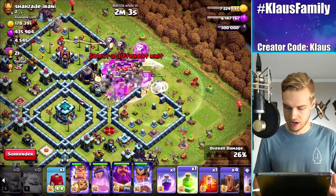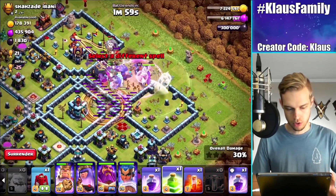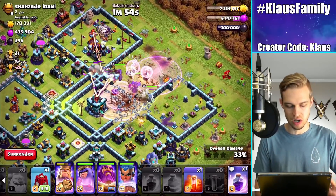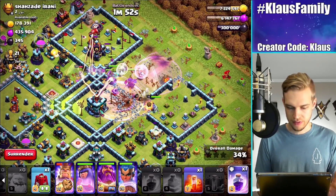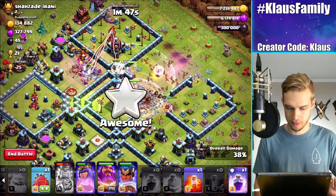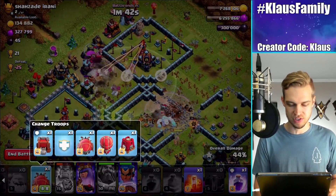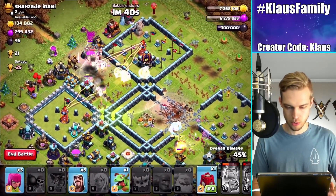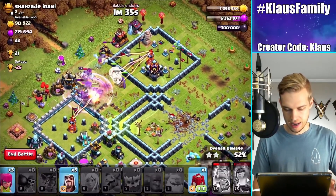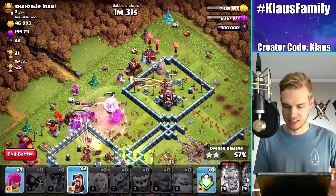Let's do a Quad Quake here. I'm going to jump out the back and Rage Spell into the core. It looks like we've run into some problems. Let's pop the King's Ability, and the Warden's Ability as well. I've got a Rage Spell still. I think I'll stick with the Siege Barracks — I don't think we're going to have a problem. Baby Dragon, please get the multi-targeting Inferno. Let's Rage and use the Siege Barracks to tighten things up.